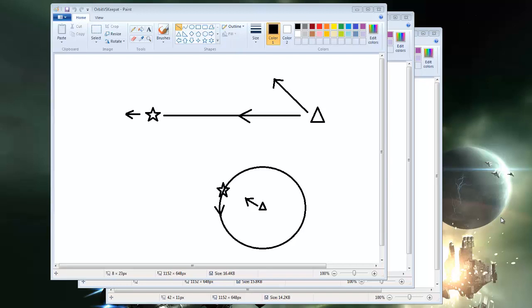This first slide covers the differences between orbit versus keep-at, and why you should try to use keep-at as much as possible. Keep-at is going to minimize transversal between you and your target. Transversal is the velocity the target is moving across you - more transversal means your turrets have to turn faster, and the tracking speed of your turrets is limited. You want to minimize that to make sure you're getting good hits on target. Keep-at is always going to be superior for better tracking.